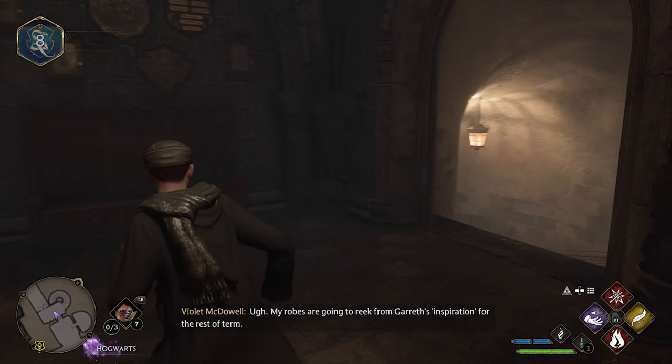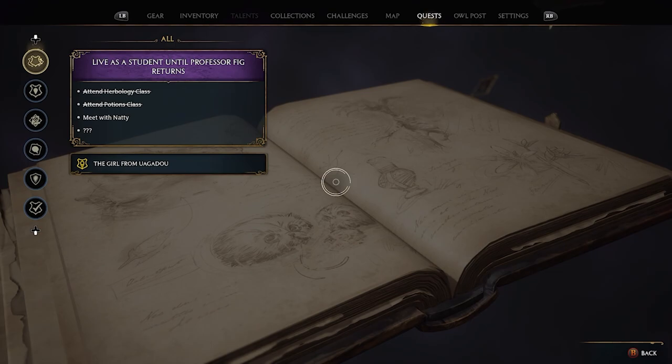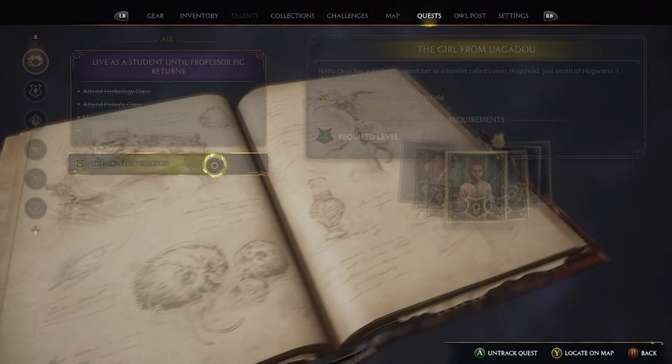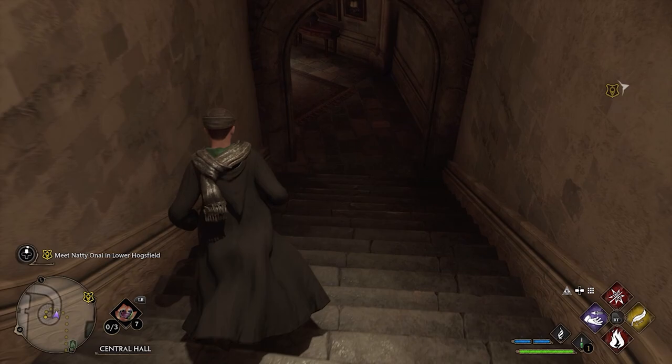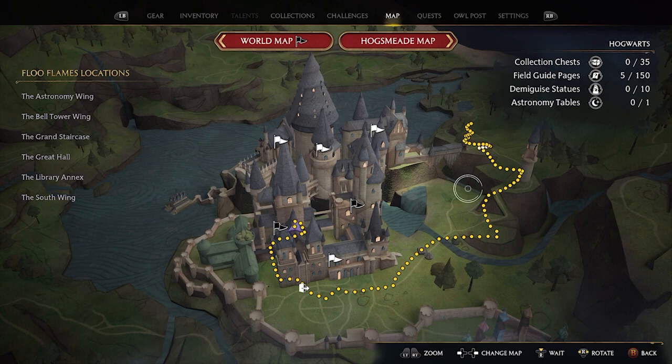Classes are complete. Now the player just needs to meet Natty in Lower Hogsfield. She's near a fast travel point but the player can't reach it directly, so they'll be walking and getting to explore the area a bit.